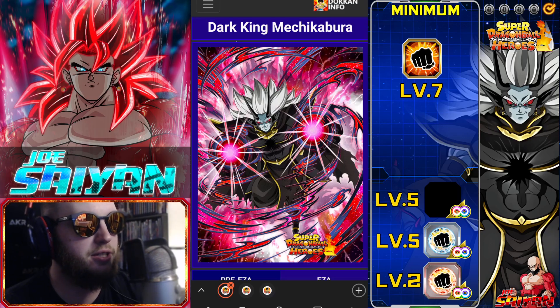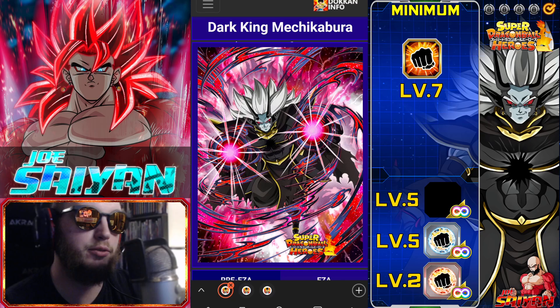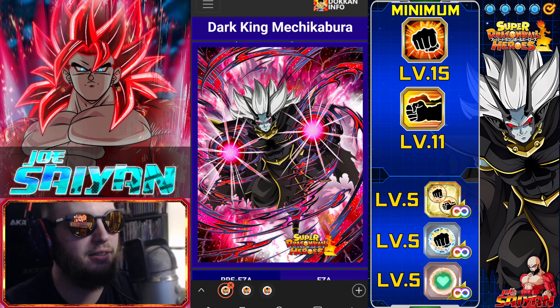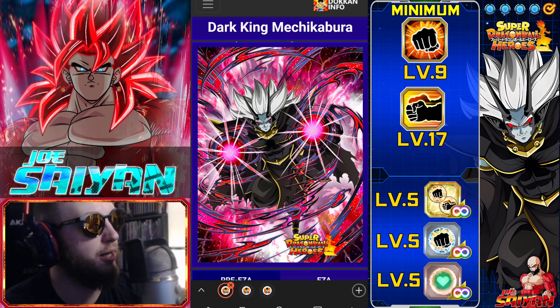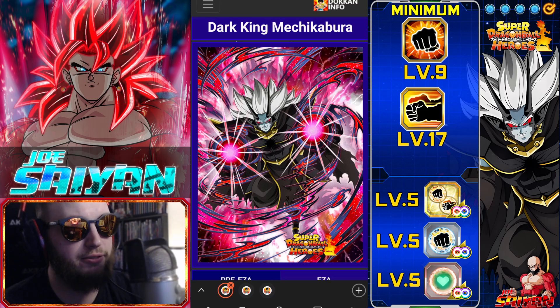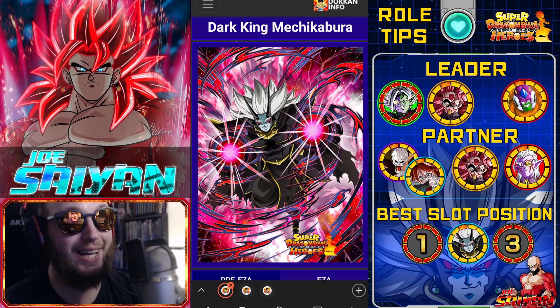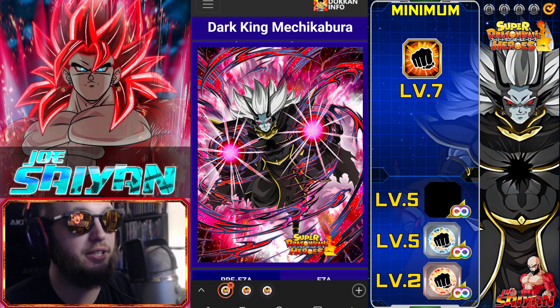Alright everyone, it's Dokkan time again and today's how-to-build is going to be for the newly released Dark King Mechikabuda. Yes, that is his name - Mechikabuda. You can call him whatever you want, I just call him Mechibura. I would have to say this is probably arguably the best easy aid out of the bunch thus far in this hero celebration - this final hero celebration.